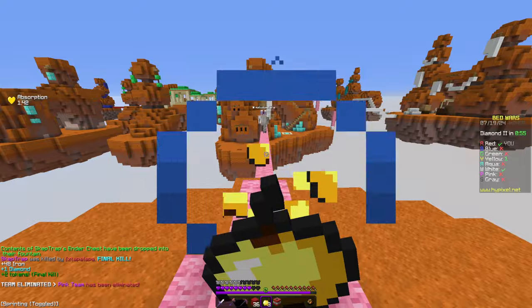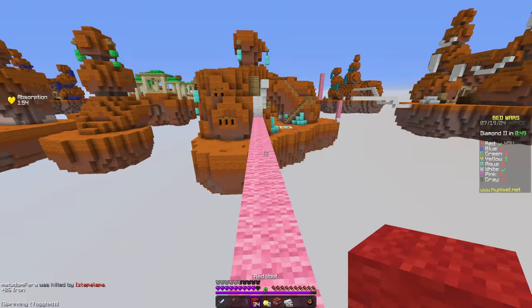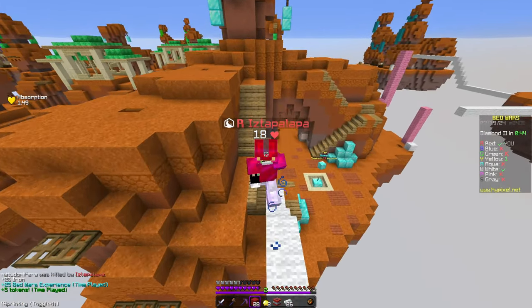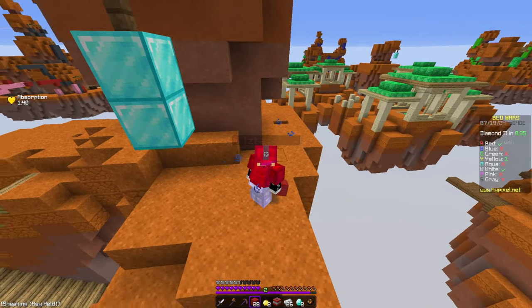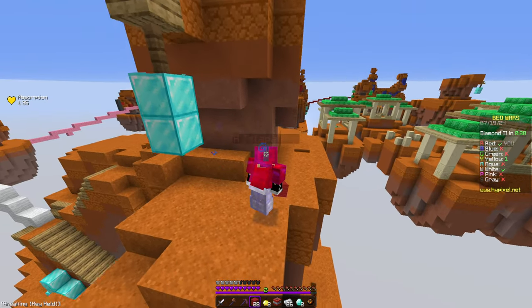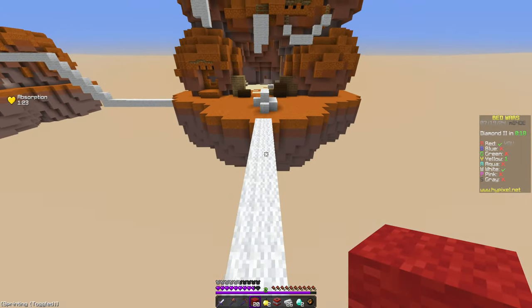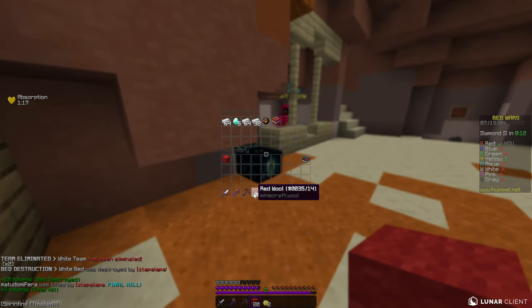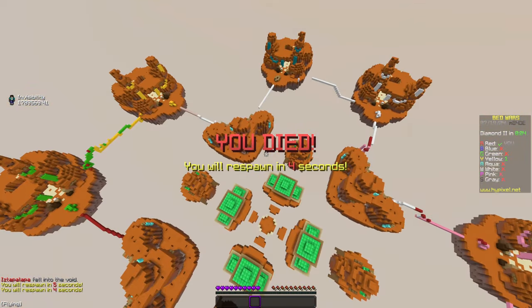White still has a bed. I never trust those Alex skins - I always think they're gonna be cheating or something. We're not sure where yellow is. There's a possibility he could be running and going towards our bed, so let's take a look. I can't tell - he might have gotten our bed or he might have gone that way. White still had their bed but he disconnected, so we're gonna grab that. We're going to strategically void here - jump into the void just to make sure yellow is not rushing us.